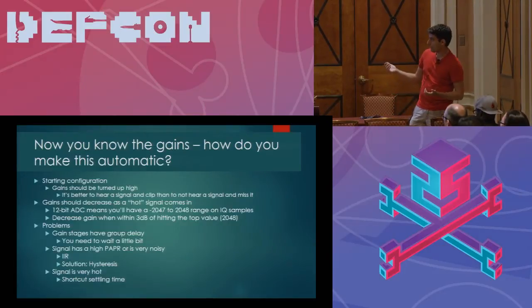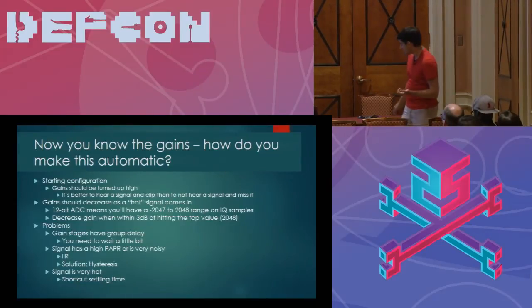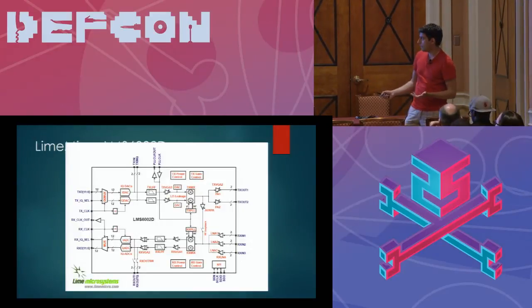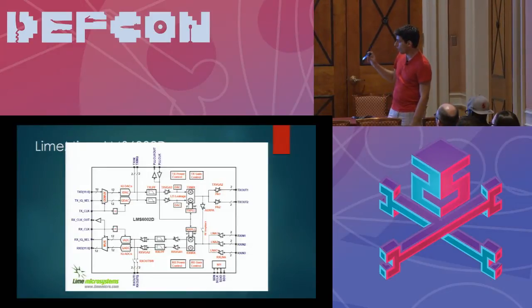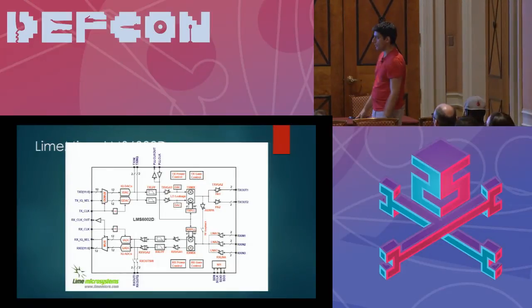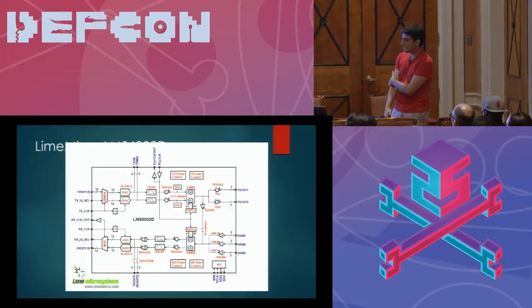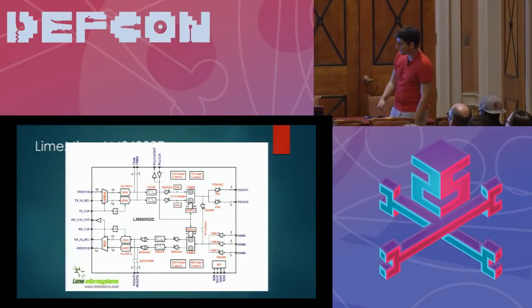Some other problems that occur with AGCs is group delay. Group delay basically means that because the speed of electricity is finite, if you adjust the LNA settings, it still takes some amount of time for the RF signal amplified with the new gain settings to propagate all the way through the chain. The total group delay for the LMS6 chip is about one microsecond going from the RF antenna all the way to the digital IQ signals digitized by the ADC, and the settling time of the AGC is three microseconds.